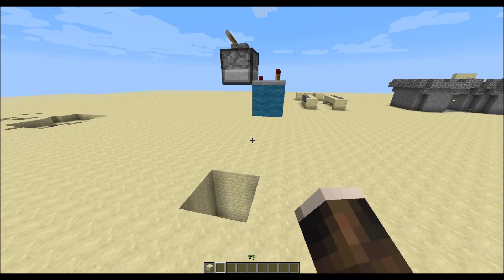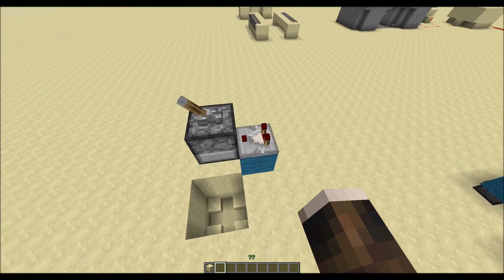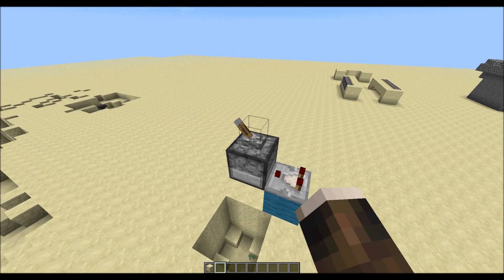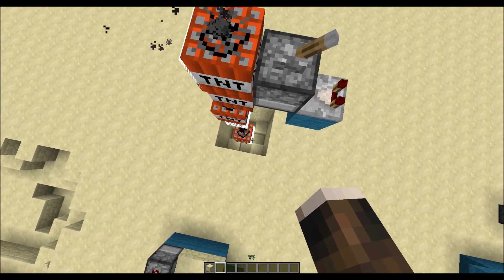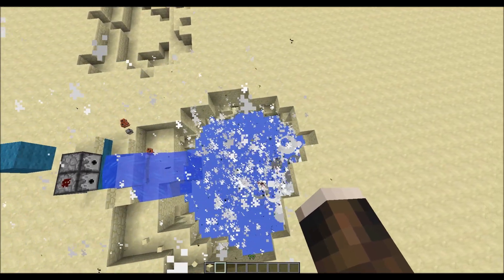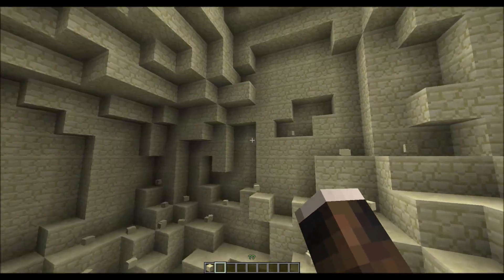This is just a quick example — an example with the dispenser glitch, which will get fixed in the future probably. But at the moment you can power mines, like this.